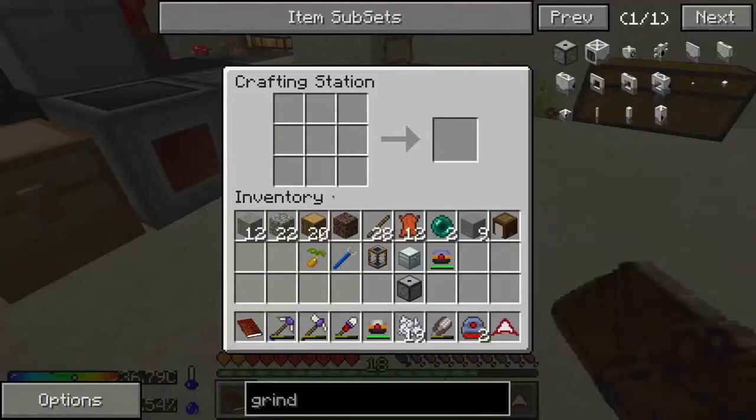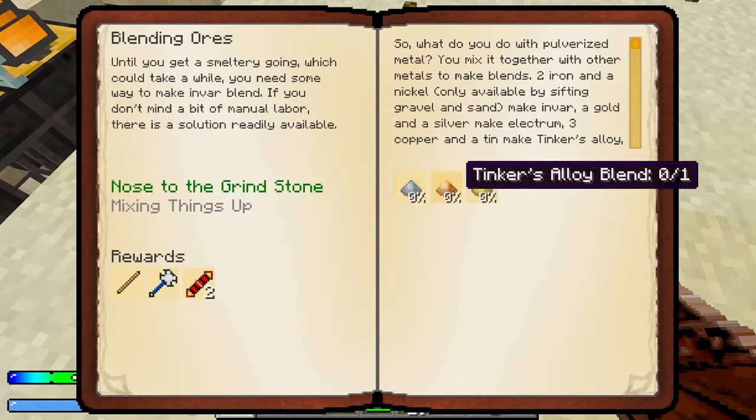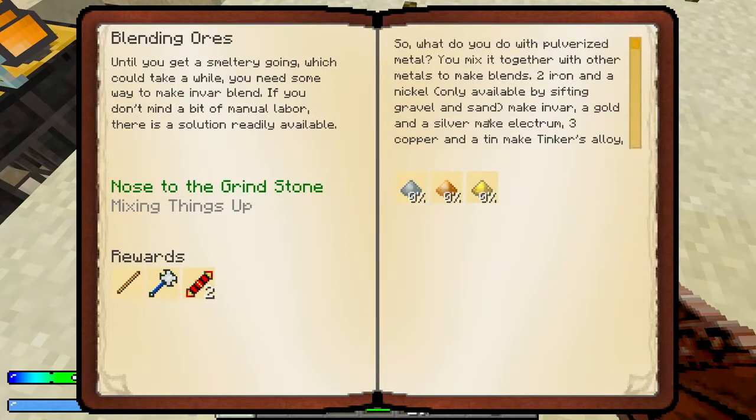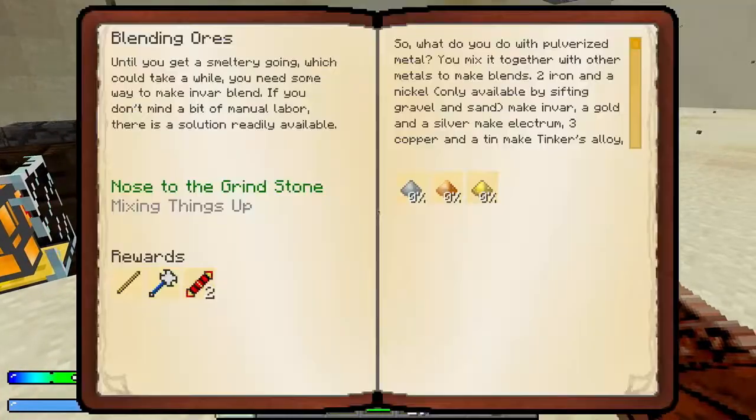We need a grindstone and a crank, which is just like this, and we can claim this reward. We have to make invar, electrum, and Tinkers — which we need nickel for — so that's going to have to wait. That stinks.